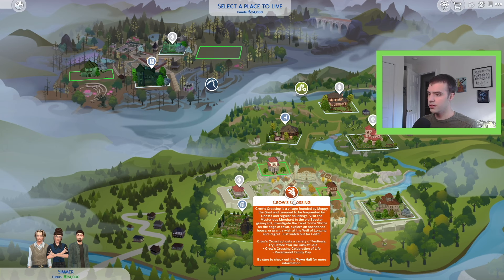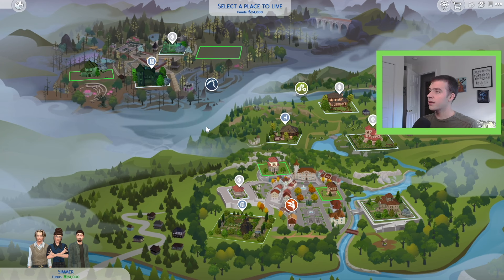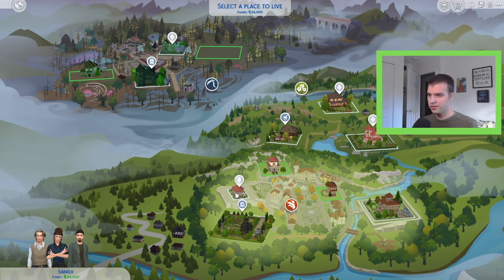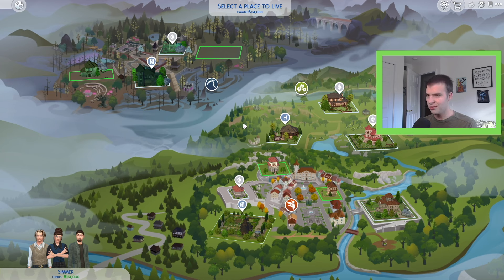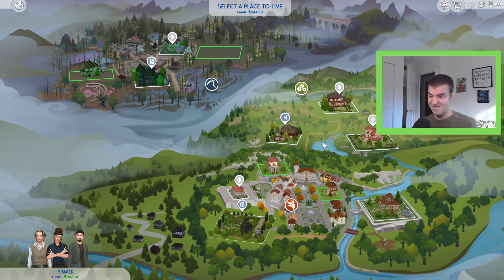So it looks like we got three neighborhoods: Crow's Crossing, Whispering Glen, and Morning Vale. I heard there should be at least a place up here for the Grim job thing. Obviously we have a new lot type — cemetery — but I'm confused because there should be a place to hold funerals, right? I saw that in the pack. So why isn't there one here? Is cemetery the only thing newly added? Because if that's so, yikes, Sims team. I'm really hoping this is just not being visible right now.